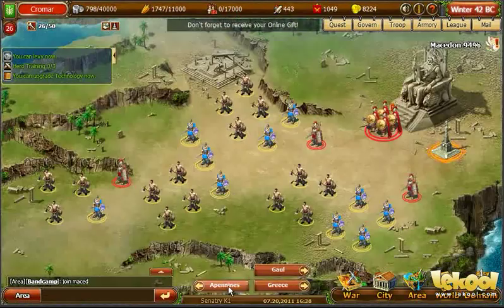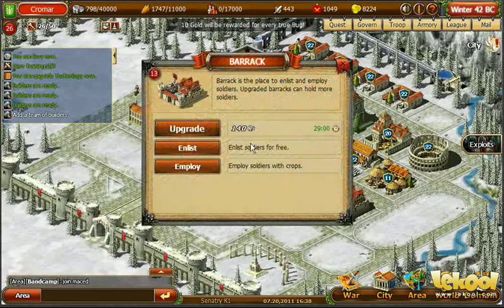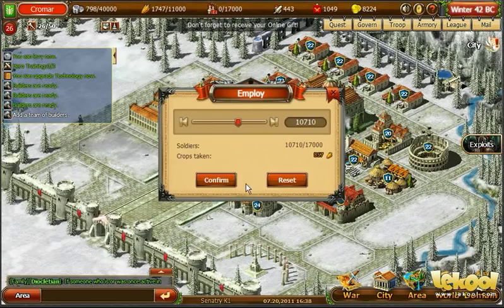I am ready to attempt another attack elsewhere, but suddenly realize that my soldiers are depleted. Soldiers that fall in battle must be replaced. I enlist as many free soldiers as I can at the barracks, but it's not enough, so I purchase more with crops. You develop your army with silver, crops, exploits, and several other resources.